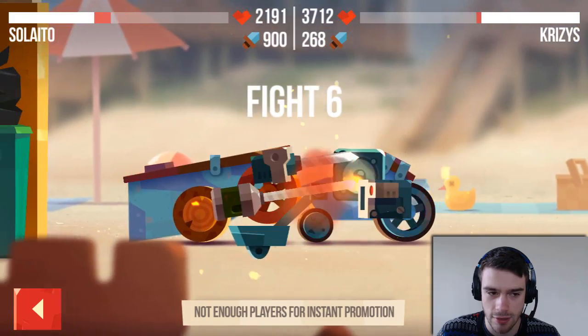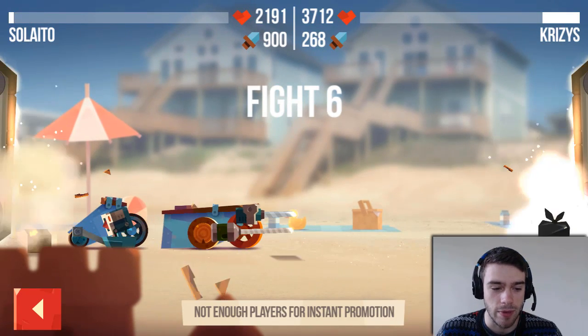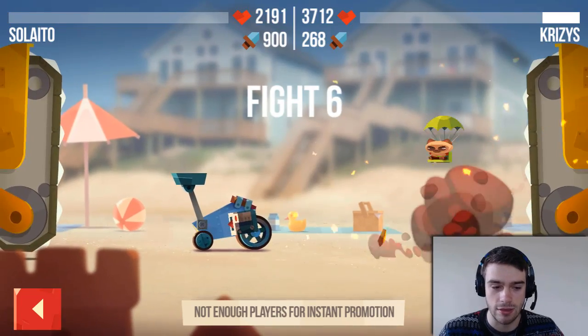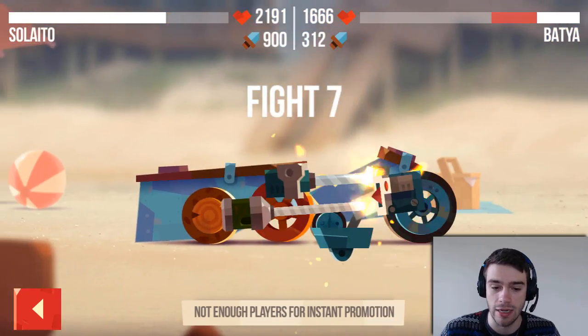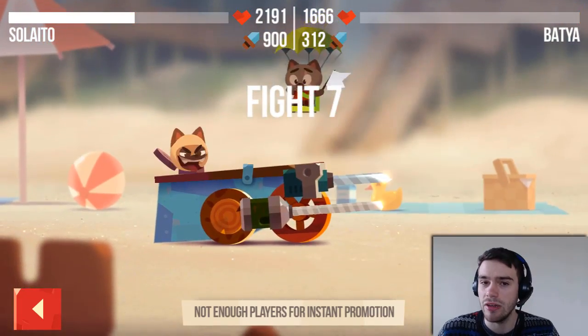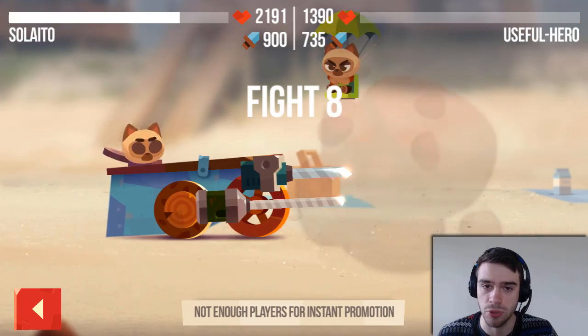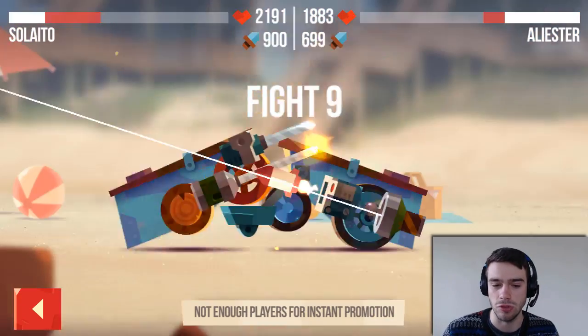This is going to be a close match. One thing to keep in mind is that the battle doesn't last forever — after a while the walls just come closing in, and whoever touches the walls first loses. So this can be a very viable strategy: make a vehicle with a tremendous amount of health which just pushes the opponent against the closing walls and annihilates it.